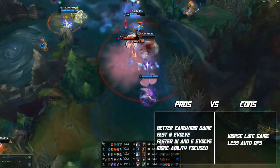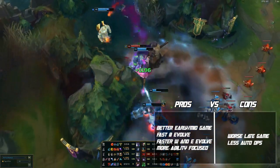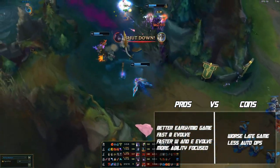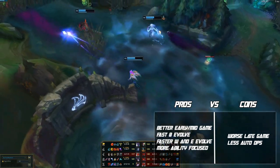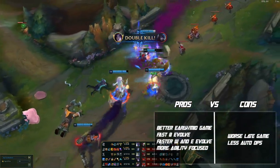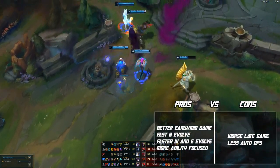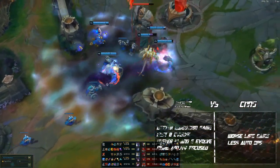The cons of the new build are a somewhat weaker late game — four or five items with Manamune is definitely stronger at that stage. However, if the stronger early to mid game gets you more kills, snowball harder, and lets you end games quicker, the late game difference doesn't matter. The other downsides are less attack speed compared to Ginsoo's at full stacks in a teamfight, meaning less auto attack DPS, and some mana issues since you don't have the near-infinite mana that Manamune provides.